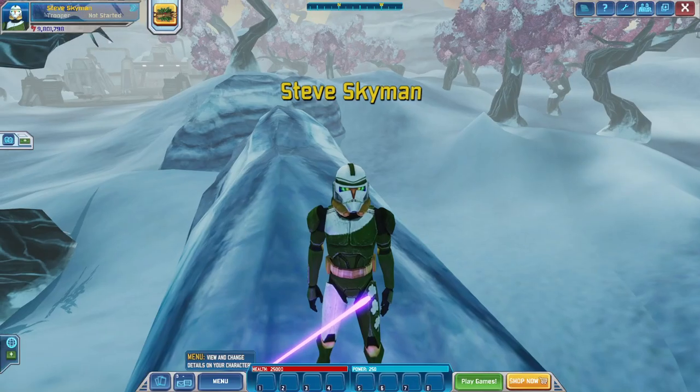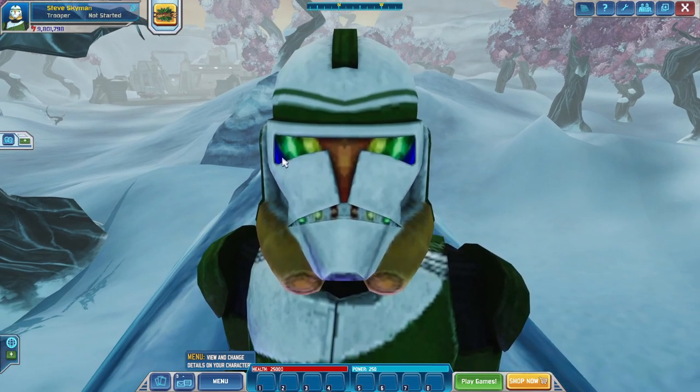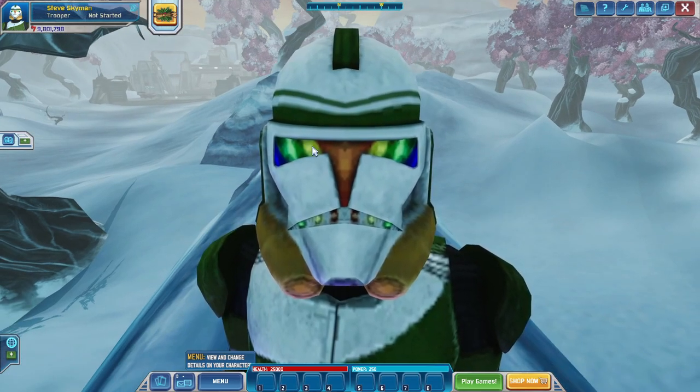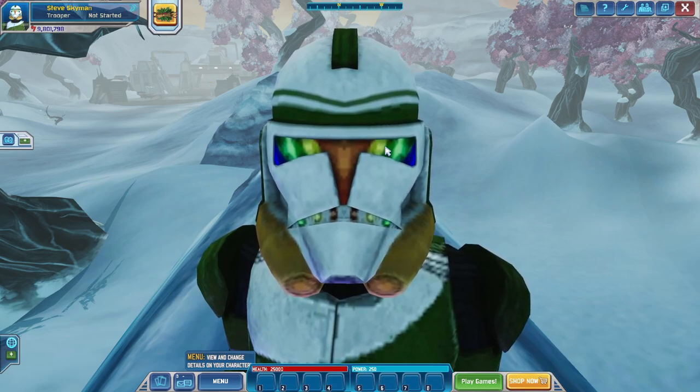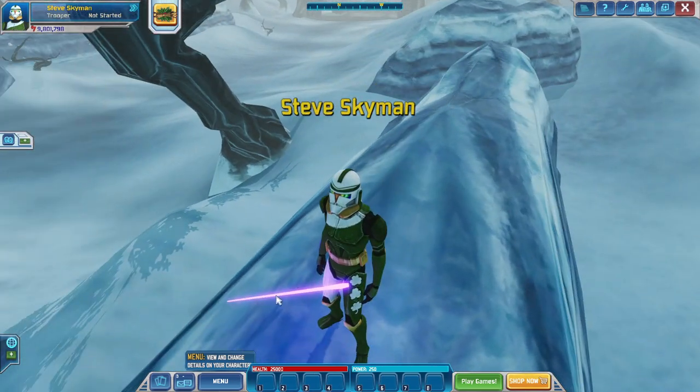Personally, I like the color green and I like all the colors in the helmet — there's blue, green, yellow, gold, orange, and more. Yellow, green, and orange are all colors I personally like.